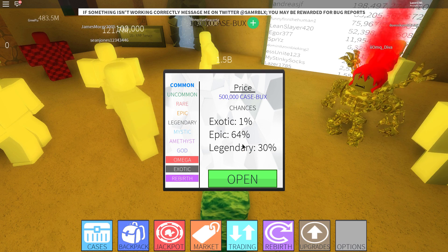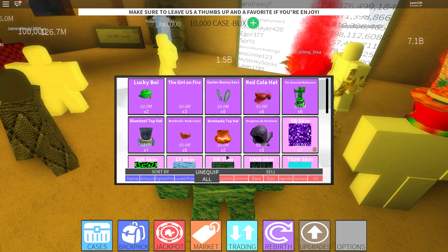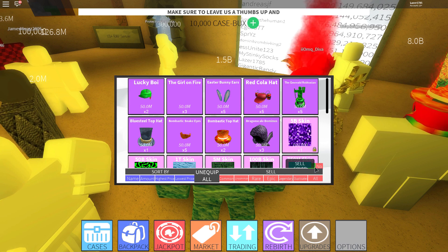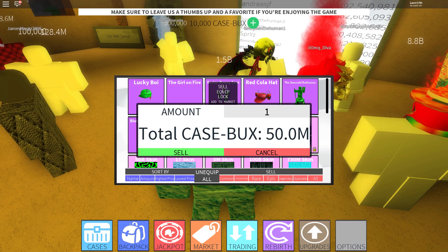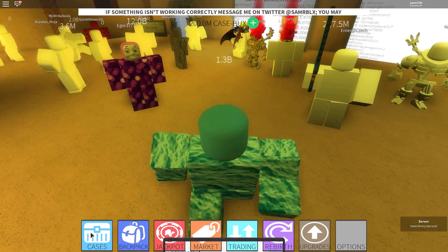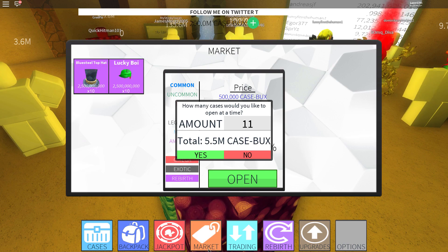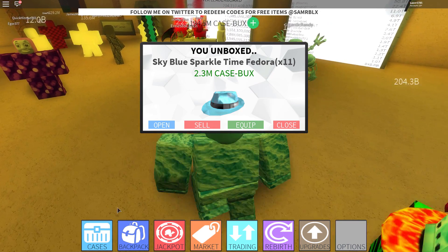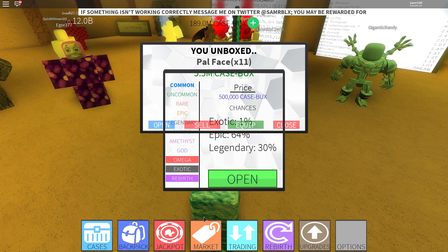We got no case bucks — we are broke! We gotta sell some stuff. We're just gonna sell those items. A lot of millions! Oh, you can sell more at the same time now — there we go, 200 million. We're gonna open 11 amethyst cases. Actually I could sell them on the market for a lot more — that was stupid. Let's start opening them.